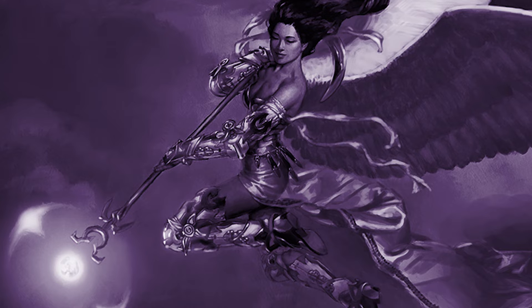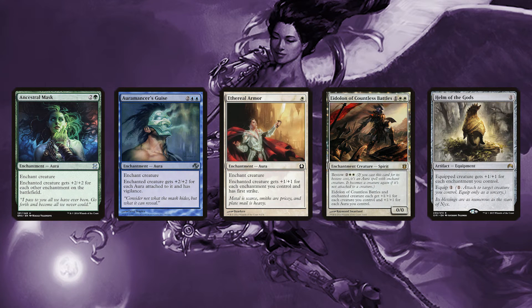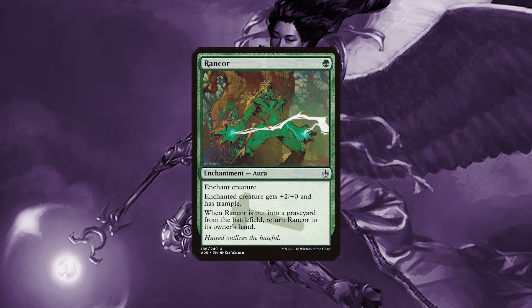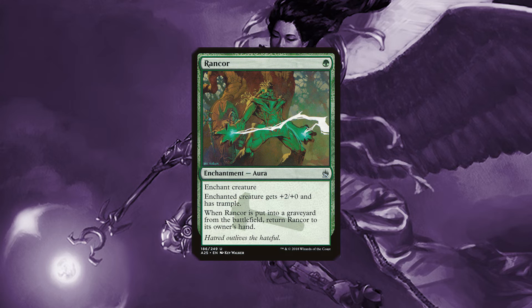The next set of cards we're going to be looking to add to this deck are cards that get benefit from the number of enchantments that you have, or just generally good enchantments. We've added cards like Ancestral Mask, Oromancer's Guise, Ethereal Armor, Eidolon of Countless Battles, and Helm of the Gods, because all of them will increase in power based on the number of enchantments we have. Rancor is also added because it's a recurring enchantment that also gives our large creatures trample.